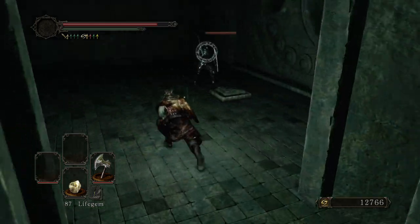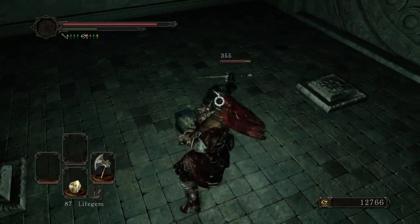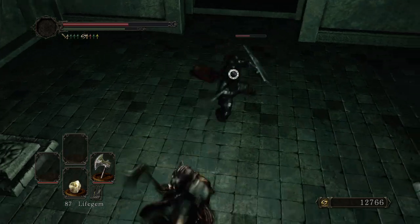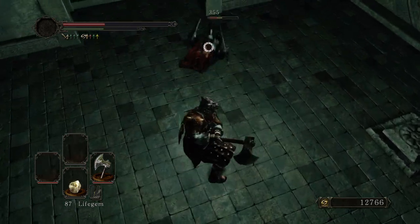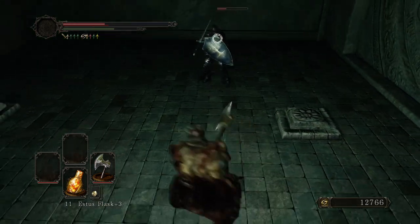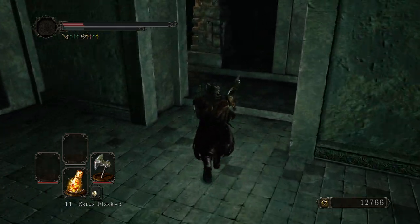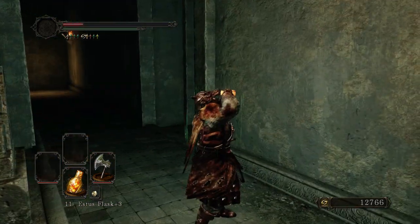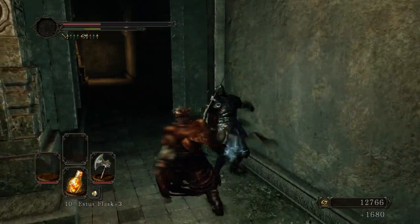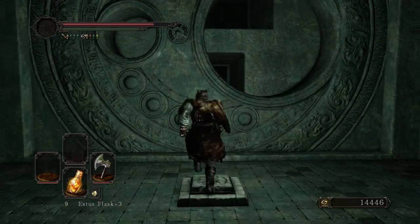Right in here you'll have your first encounter with the Drakeblood Knights — these cheating bastards. Infinite poise, like so many other enemies in the DLC, and a really impressive moveset. As long as I'm swinging into him I should be okay. This is dicey — it really depends on who got the first hit. Yeah, I definitely needed that Estus; I would have failed that encounter otherwise.